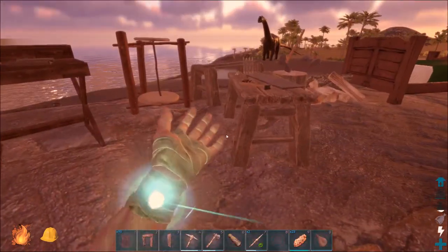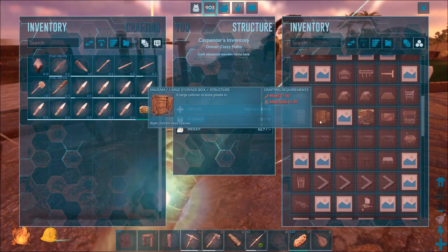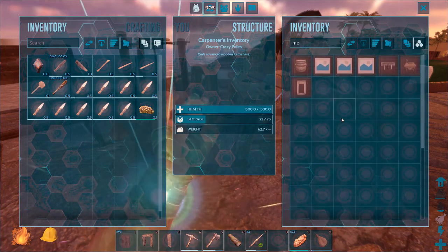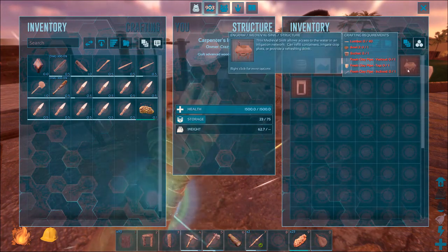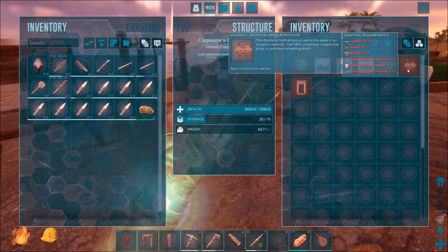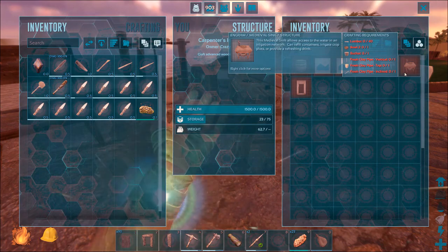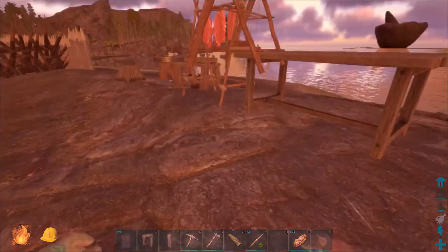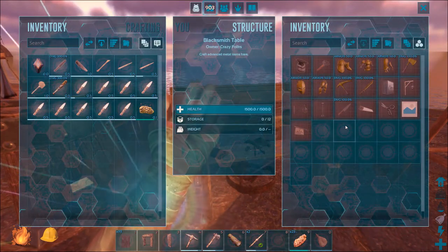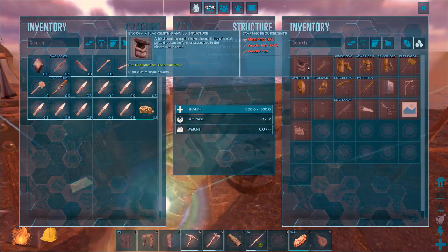We can now make storage boxes — they need 50 wood and 25 metal nails. What do we need for metal nails? There's a media sink — allows access to the water in an irrigation network, so it doesn't give you water, it just allows you access. It's basically a tap. It needs a bowl, a bucket, a clay pipe, and metal nails. Probably on the blacksmith anvil is where you can craft metal nails.